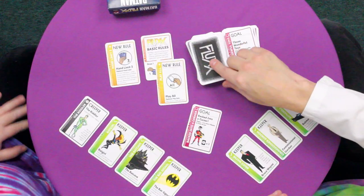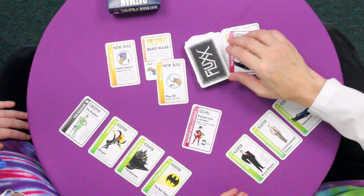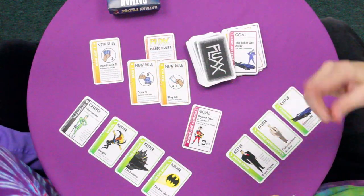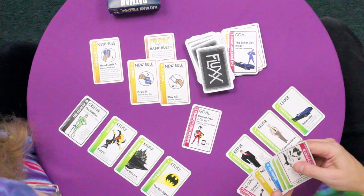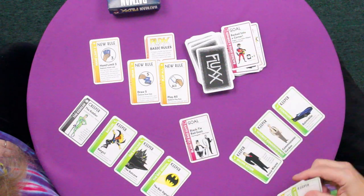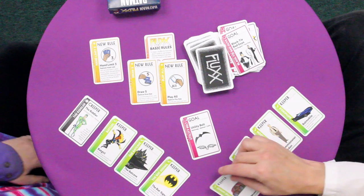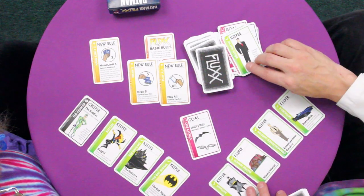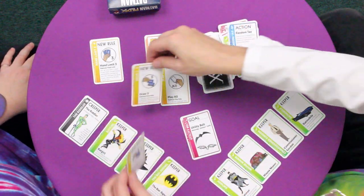My turn. Draw one. I'm going to play discard and draw — one, two, three cards. One, two, three cards. I've got Draw Five. So now the rules have changed. I draw four more cards to come into compliance with the rules — one, two, three, four. And now I have to play all of them. I'm going to change the goal to Black Tie Bad Guys. And then I'll change it again to Utility Belt. And I have Stately Wayne Manor. So this is a winning combo, but then I'm going to play Batman. At that point, mysteriously, Bruce Wayne disappears. He has to go away. Like he does. A random tax doesn't do anything because you have no hand, so I don't steal one of your cards. And then I'll change this down to Draw Three. And I'm done.